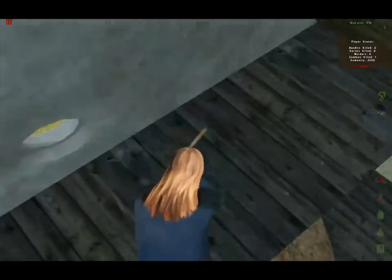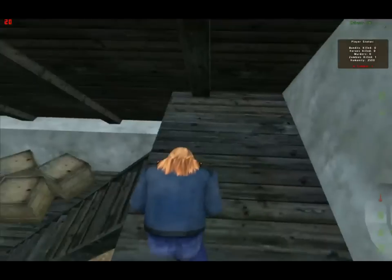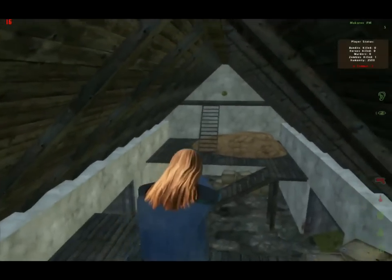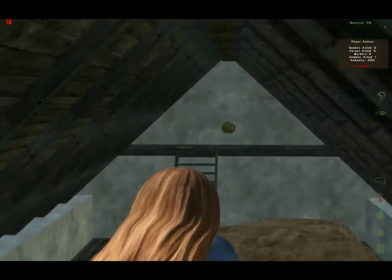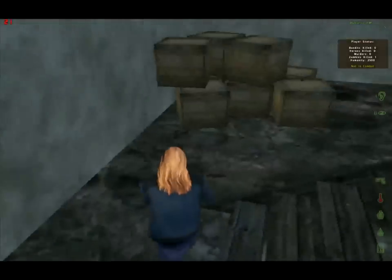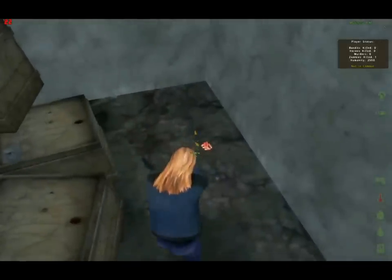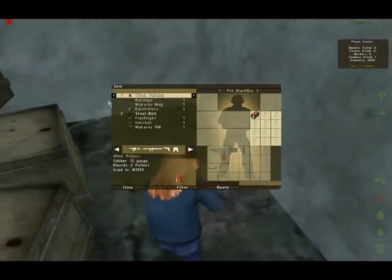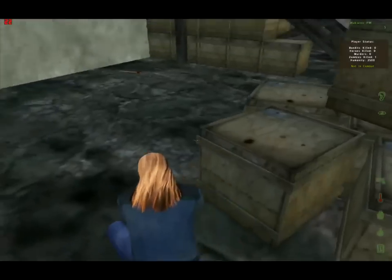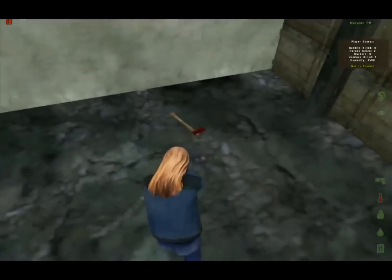Oh, hatchet. What was I just saying? Alright, this is actually a good start for me, surprisingly. What's over there? Another hatchet. Don't need it, though. We got some — I guess I'll take those bolts, might as well. Because I've noticed in Origins that it seems like they really love their crossbows. Another hatchet. Oh man. This is the barn of hatchets.